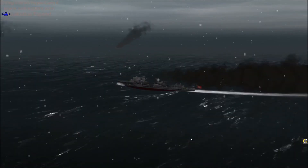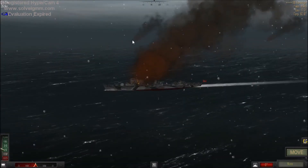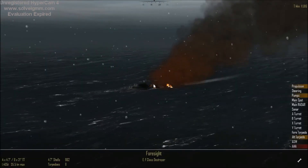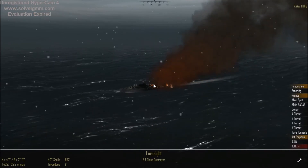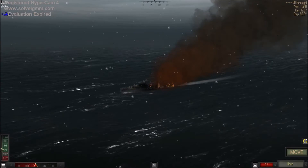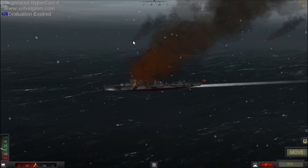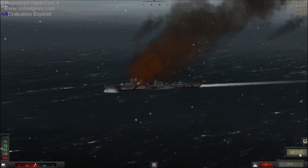Turn and make smoke and close in to take out the Edinburgh. Propulsion, pumps, and half torpedo tubes with heavy damage. AAA destroyed. None yet — we do have a fire, however.